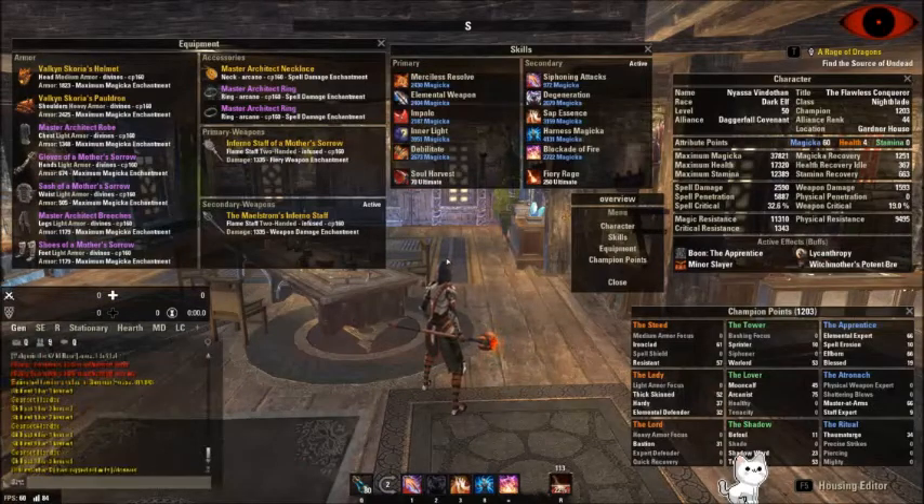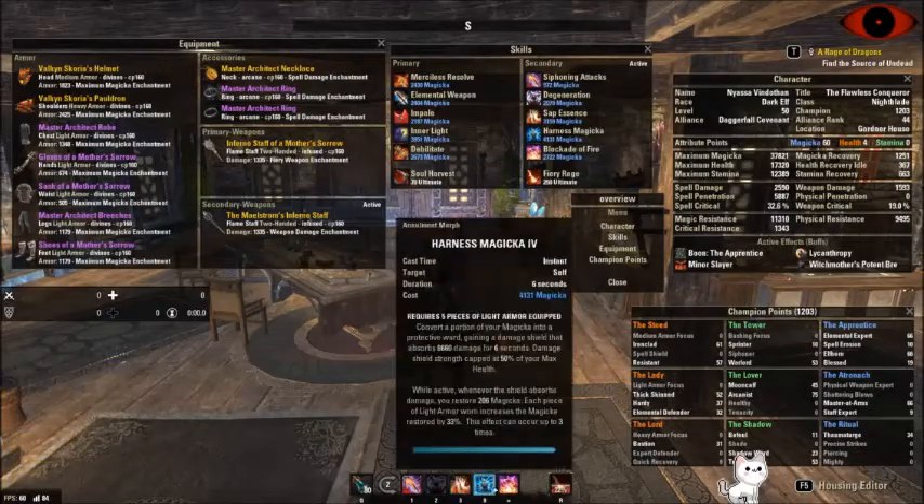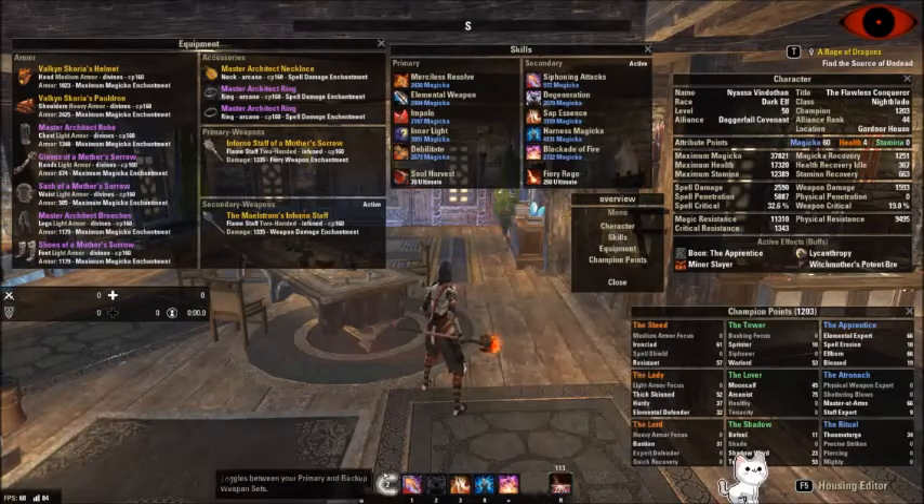It's all about practicality. If I'm doing an endgame trial, I tend to take Sap Essence off and put Inner Light there. Or if we're doing something that has a lot of AoE damage and I'm dying too much, then I will take Sap Essence off and put a skill with Evasion on, which we have as a Nightblade. To maximize your damage, you do typically want to have your Inner Light skill on this bar. You could also put Meteor here, but I find Destro Ult is a lot more useful, though I do enjoy using Meteor.